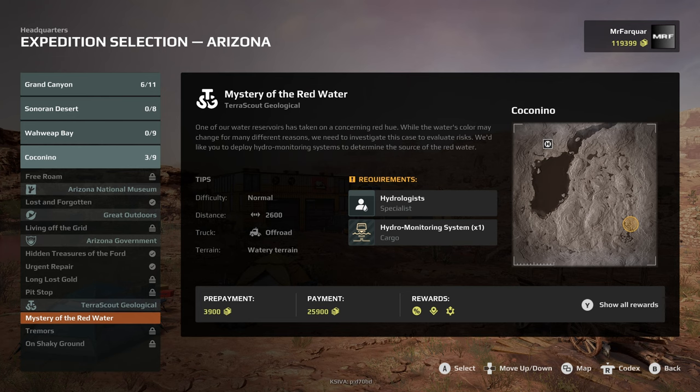One of our water reservoirs has taken a concerning red hue. While the water's colour may change for many different reasons, we need to investigate this case to evaluate risks. We'd like you to deploy a hydro monitoring system to determine the source of the red water.